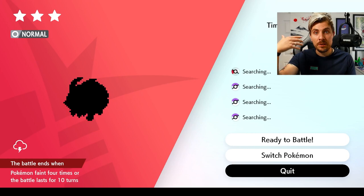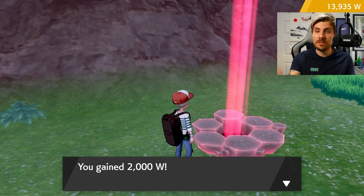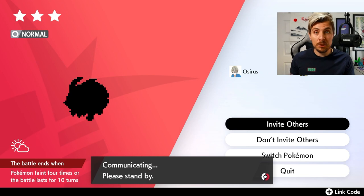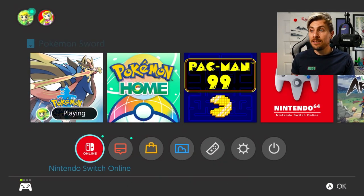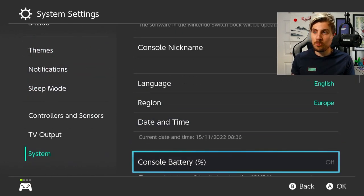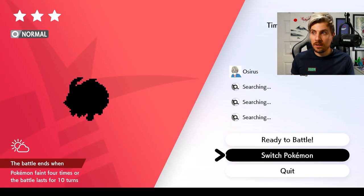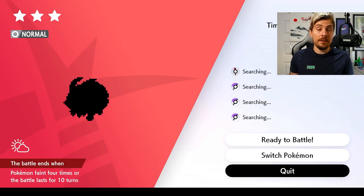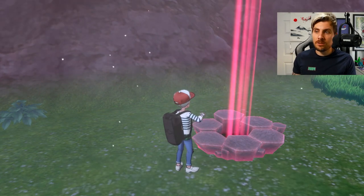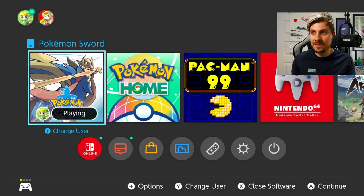The den will still be active when you return. Quit out of the invite screen — this skips the date forward one day in-game. You'll notice the weather changes, and when you click back into the den you'll get 2,000 watts as if entering it for the first time, and the Pokémon should have changed. Repeat this process over and over until you get a five-star raid with Glastrier or Spectrier.